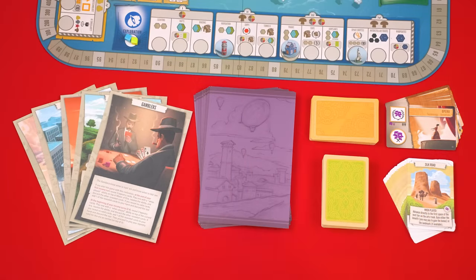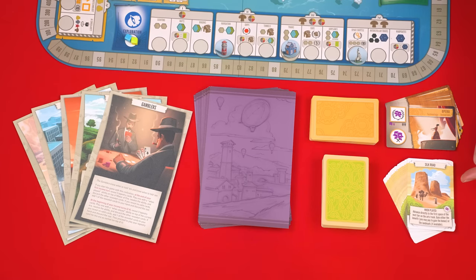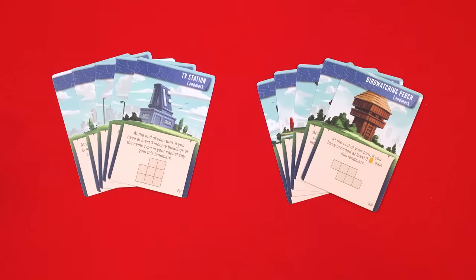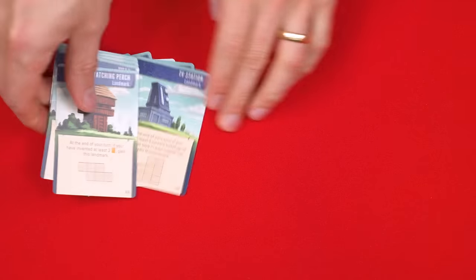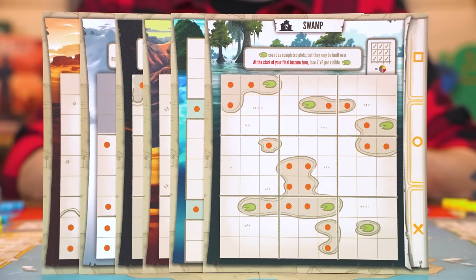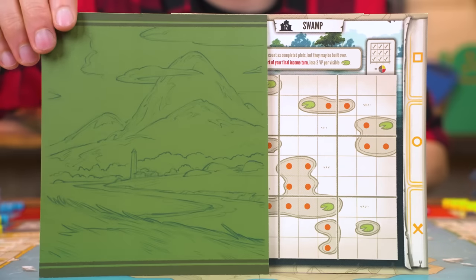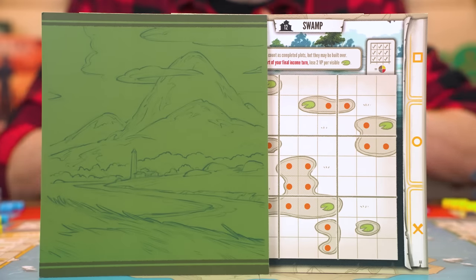When setting up this expansion, start by shuffling the new civilization mats and its tech and tapestry cards into the matching components of the base game. If you have another tapestry expansion with its own landmark cards, shuffle those in as well. These are the new advanced capital mats, which you can distinguish by their green background — don't mix these in with your other mats; set them aside for now.